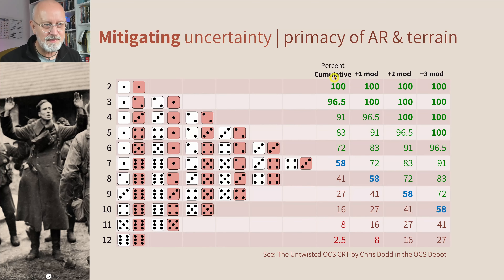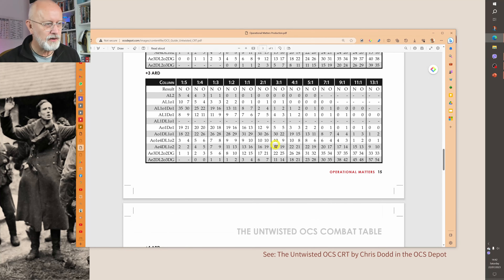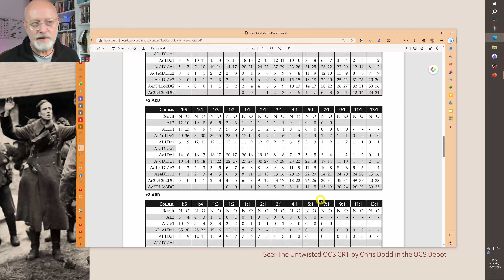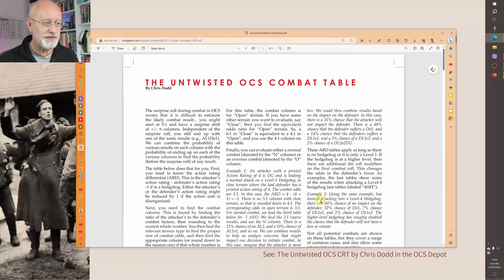If you want to take this to the next level, Chris Dodd has done a formidable piece of analysis of all the different combat results variations, depending on what kind of hedgehog you're in and what kind of action rating differential you are working with. There's some wonderful maths in all of that.